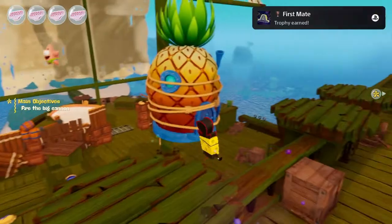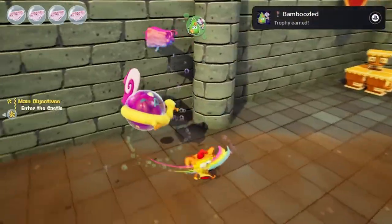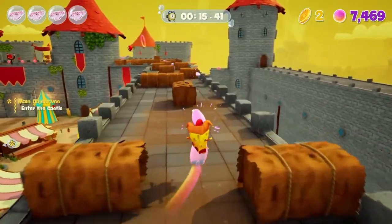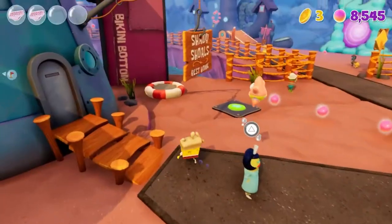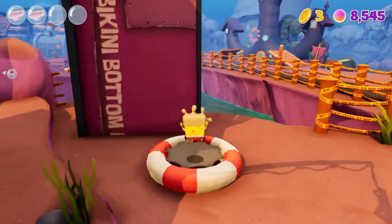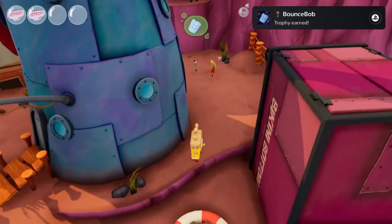I won't be going over the story too much to avoid spoilers, but I will be showing trophies I got during my first playthrough. This game has a ton of miscellaneous trophies, so after completing the story I decided to clean up a bunch of these. The first one — if I just go up to this trampoline and jump on it ten times in a row, I get the trophy Bounce Bob.